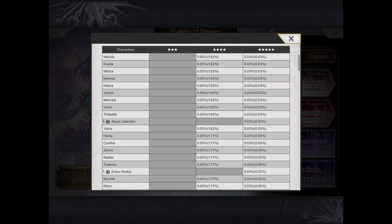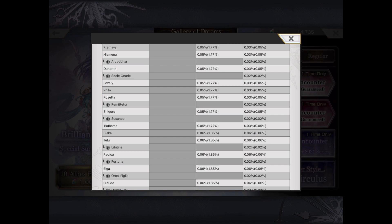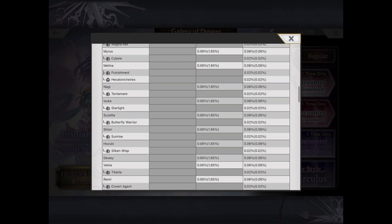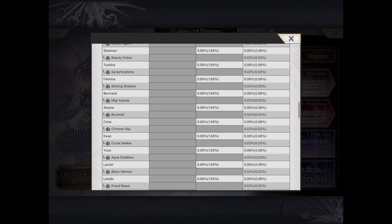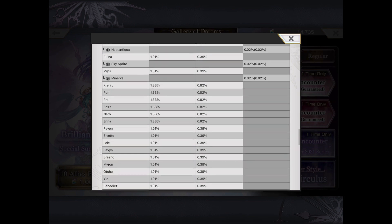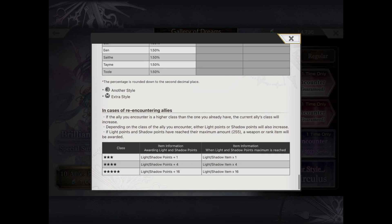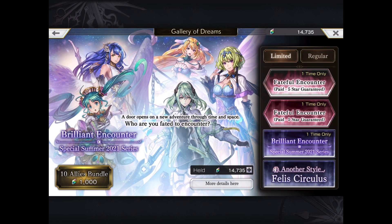So of course, with yesterday's update, there is the Brilliant Encounter. If you haven't watched my Should You Summon video, I highly recommend summoning on this banner unless you absolutely have everything in the game. This is as close to a free-to-play fateful as you can get, since it guarantees a 4.5 — a unit that can be upgraded to 5 star — in the 10th pull. We don't usually get these Brilliant Encounters, so make use of it if you can.